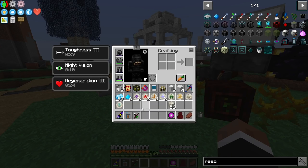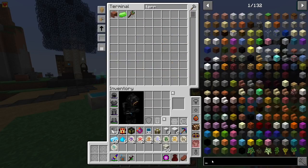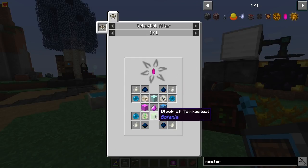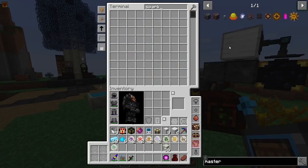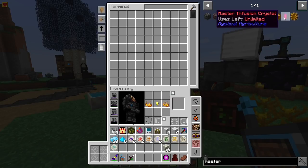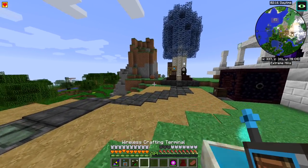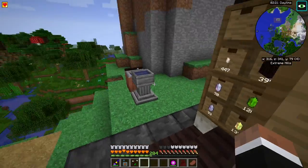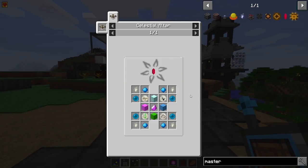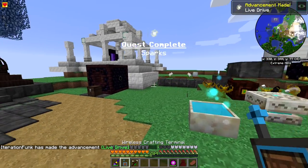I think we'll be able to get the master infusion crystal this episode. I have a lot of terra steel and we need to do the sparks — I haven't made those yet. That's why I started sifting for blaze powder. I'll grab some yellow petals from storage to make the sparks — let's make about 12.